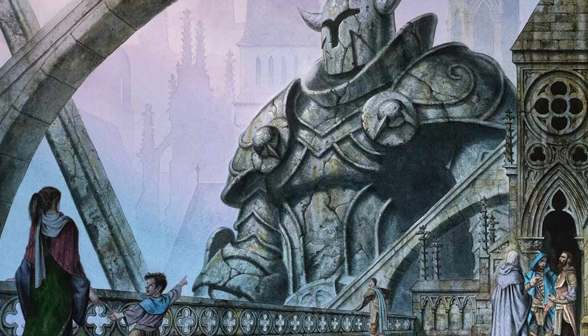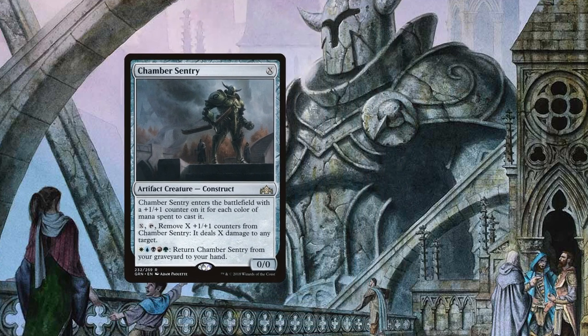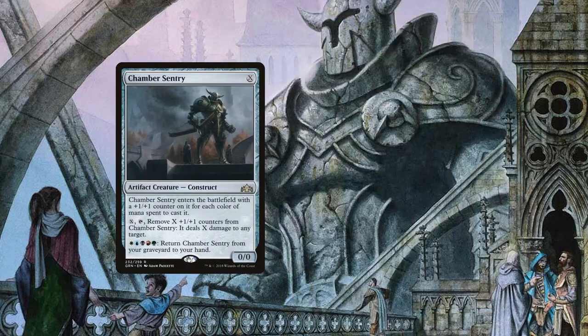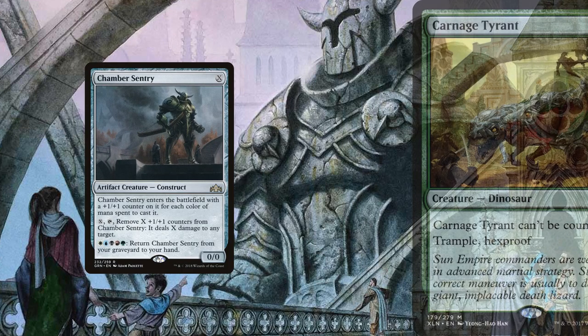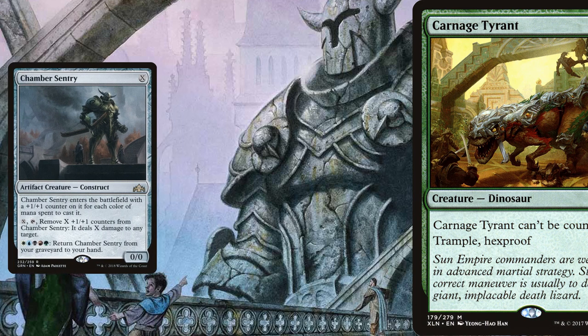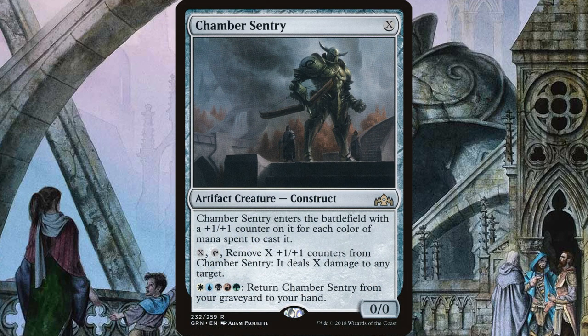If all of that isn't enough to destroy your opponent, you have Chamber Sentry. For X, you get a Construct that enters the battlefield with a +1/+1 counter for each color of mana spent to cast it — so it's coming in as a 5/5. Then you can pay X and tap it, remove X +1/+1 counters, and it does X damage to any target: any player, any creature, any planeswalker. Tap it on Teferi — bang! Tap it on Sarkan — bang! Then you just pay 5 different colors to get it back from your graveyard and do it again.